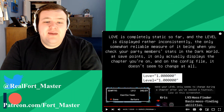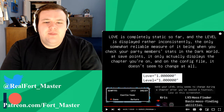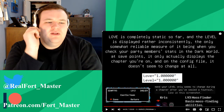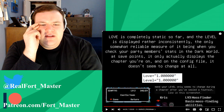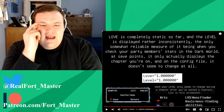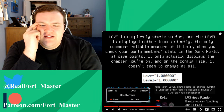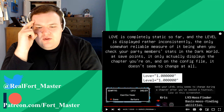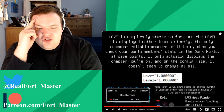The only somewhat reliable measure of level is when you check your party member stats in the Dark World at save points. It only actually displays the chapter you're on, and on the config file it doesn't seem to change at all. Your level only seems to change during a chapter after you've sealed a fountain.